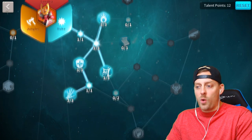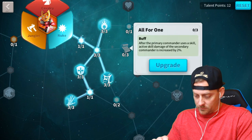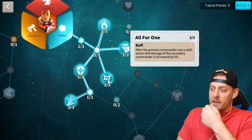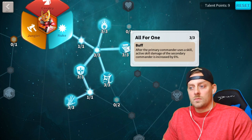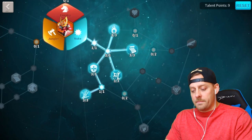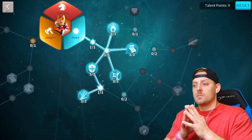Moving to All for One: after the primary commander uses an active skill, the secondary commander's active skill damage increases by 2% per level, reaching 6% when maxed. This matters a lot depending on who Minamoto's secondary commander is - for Echo, that's Zao Zao most of the time. The 6% boost on top of Zao Zao's damage output is very significant.